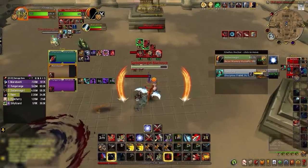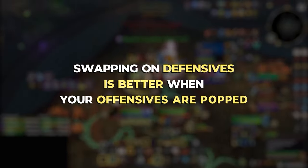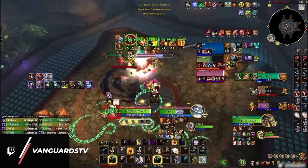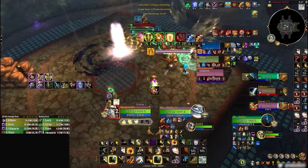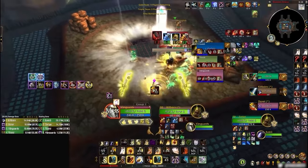Had they instead just swapped targets earlier, they could've kept pressure rolling even through defensive cooldowns. Swapping during defensives is even better when you have your own offensives popped. To get the most value out of your damage increases, you need to avoid anything that directly reduces your damage output. By doing so, you can force defensives from multiple players, opening up more than one potential kill window later on. Otherwise, you are just leaving free damage on the table.